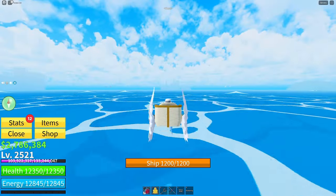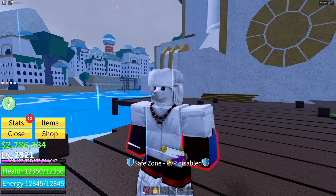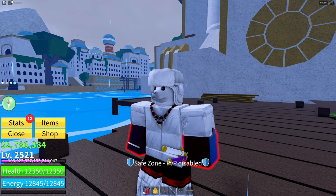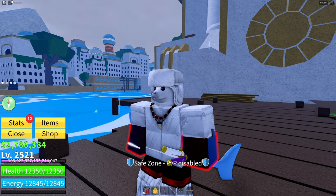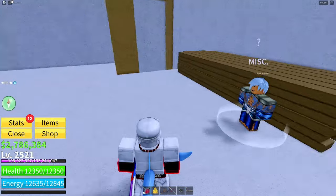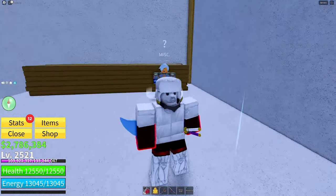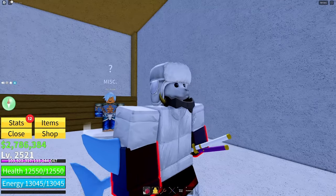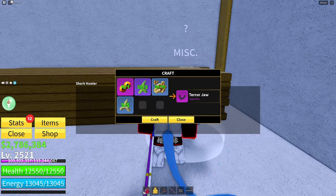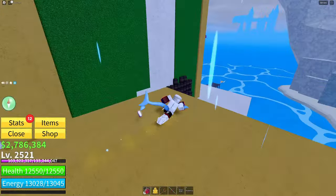For this next part I'll be going over four accessories. First, the shark necklace — its buffs are 50% faster run speed, 10% more dash distance, and 25% more damage on sea events. Head into this little room where you'll find the shark hunter. He'll give you the option to craft one of three things, and one of them is the necklace. The other accessory crafted at this same NPC is the terror jaw, which gives you 10% more sword damage, 10% skill cooldown reduction, 20% defense against sea events, and 200 health and energy.